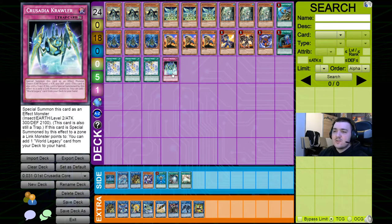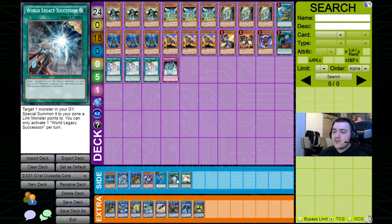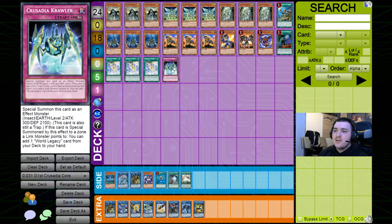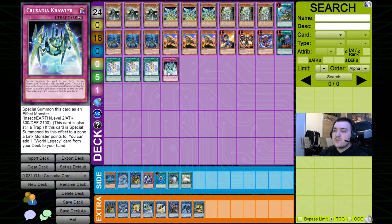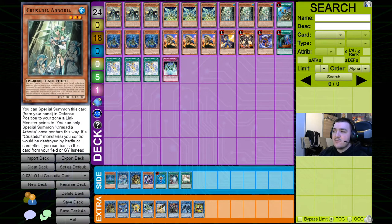Crusadia Crawler doesn't have to be played, but it provides too many advantages not to include. It can search you a card, you can play around Nibiru with it, and it's searchable through Regglez. If you want to see in more detail how that works, check out yesterday's video where I went over the more convoluted combos, especially protecting yourself against hand traps and other disruptions. Crawler can be a monster on board and searches you another card, so it provides way too much advantage not to play, especially in a pure Crusadia build.